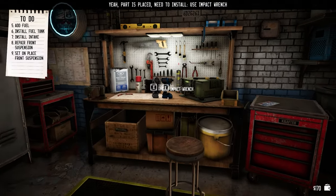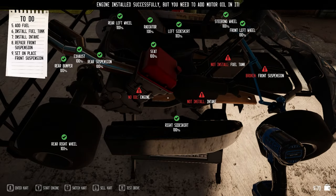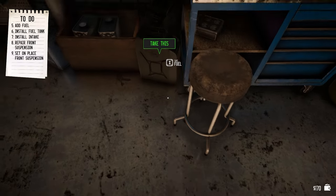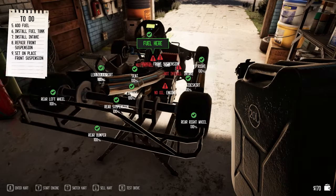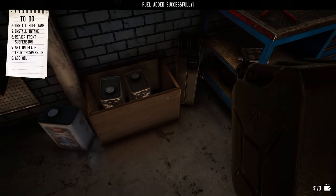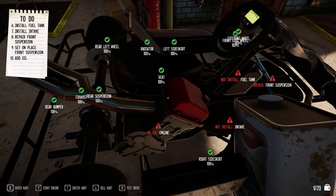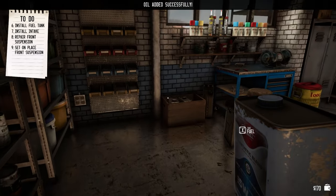To install, I need the impact wrench which is right over here. Now I need oil. That's fuel — I can insert the fuel in the fuel tank. Fuel added successfully. And there's some oil right there. I'm pretty haphazard with my oil and my fuel. I got oil in the engine now.